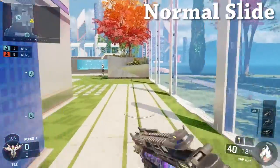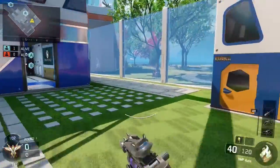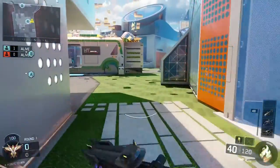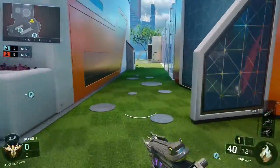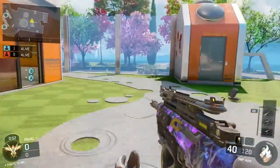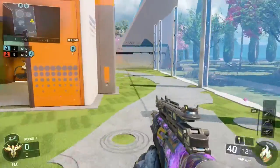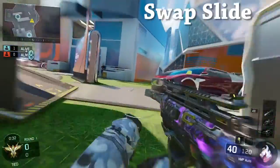Right here is the normal slide where you're just sliding across the map, you get up, you sprint out of it, you slide again — this is probably the fastest way to get around the map. But one thing that is a little annoying is right at the end of your slide when your guy gets up to sprint, there's like a half a second, maybe a quarter of a second, where he kind of just stands there in a very slow walk, and then he obviously starts sprinting again. There is a way to get around that.